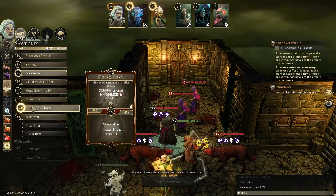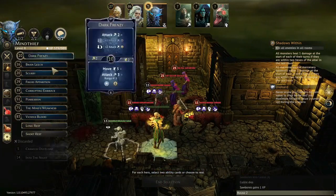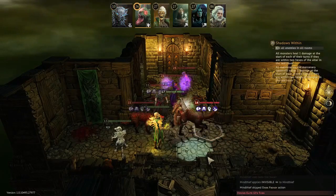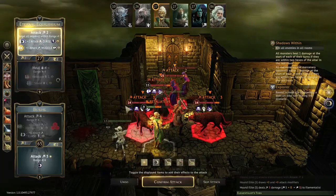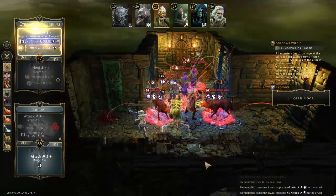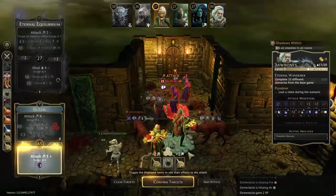I decided to go with Sawbones and the Elementalist. Sawbones is one of my favorite classes — he does so much between wounding, AOE damage, and disarming, he's just a lot of fun to play. I wanted a lot of curses since my Sawbones is always going to be up there in melee, so I went with the Elementalist for this level nine card that targets everything within three range — you just need light and dark and it will curse and muddle them, putting five curses into their deck, and they're also all muddled.